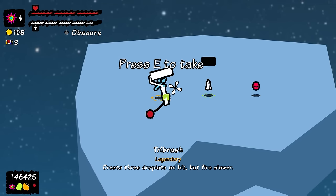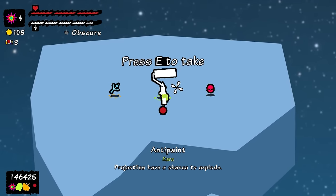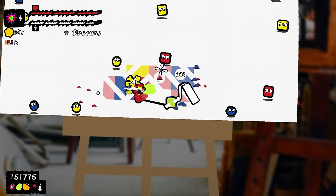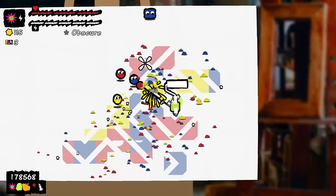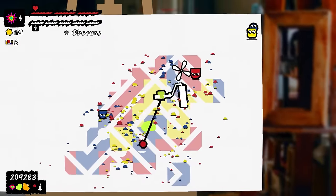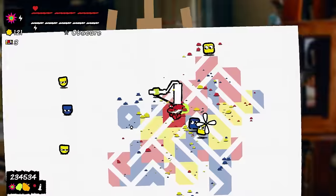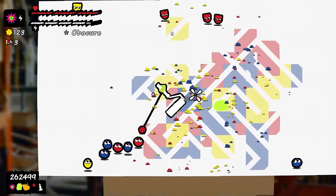'Creates three drops on hit but fires slower' — I don't know if I need that. 'Spawn a storm of paint after getting hit' — I don't really want to get hit. 'Chance to explode' — I don't want to lose speed, so let's take it. People might explode but we kind of hit everyone already. When we can get a paint surge, we attack real quick and I've got a nice big painty area.